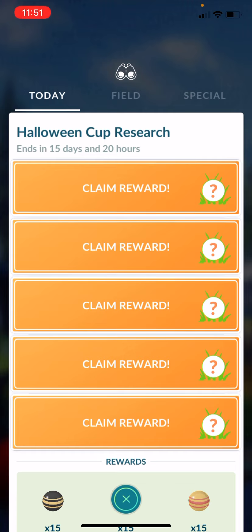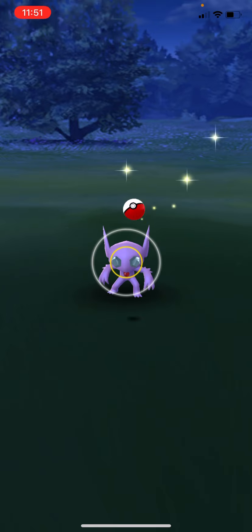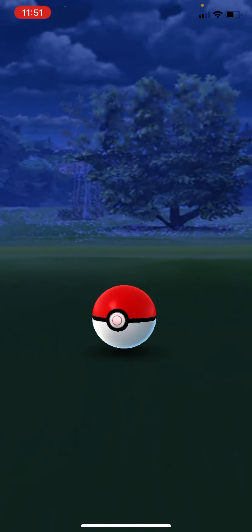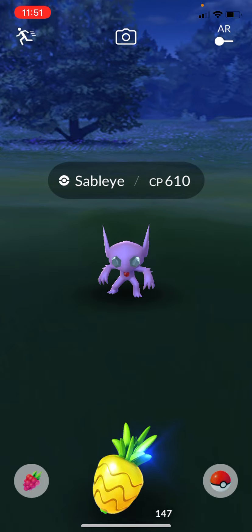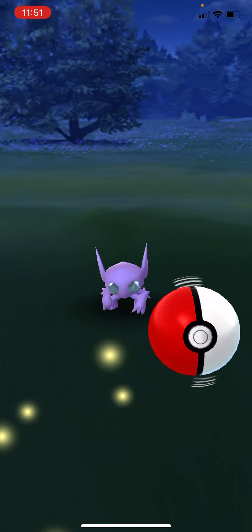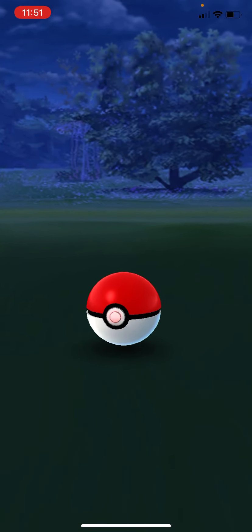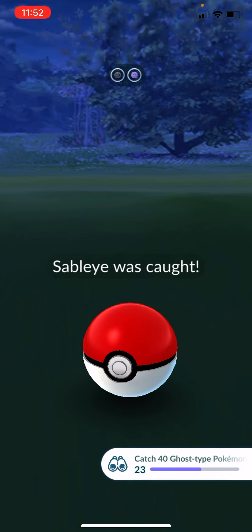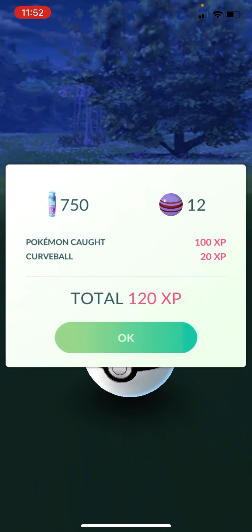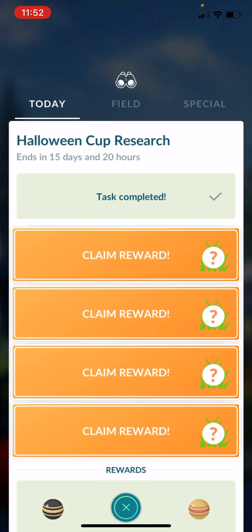Let's go ahead and claim the first encounter — it's a Sableye, a 610 CP Sableye. Yours will be a different CP. It is during the Halloween event, so it's double candy. Pineapple as many of these as you can. Sableye cannot evolve, but he is good in PvP. 12 candy right there — on any Pokémon you catch it is double candy.